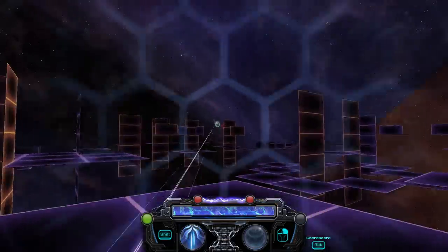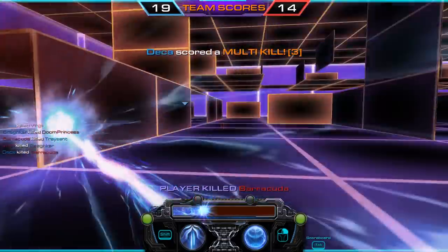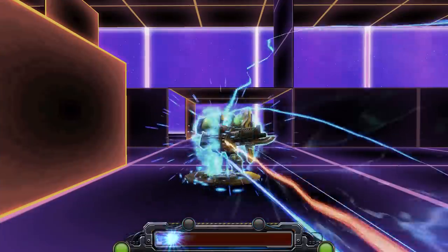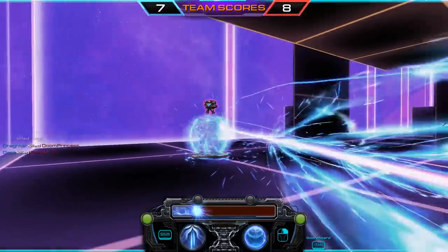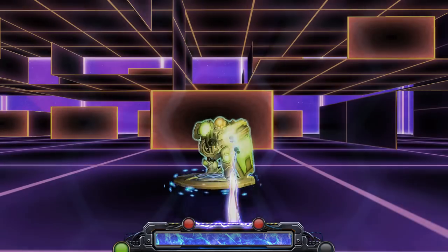Let's take a look at your abilities. Your basic attack is a quantum rifle, a channeled beam that takes out enemy players with one hit — that is, unless they are protecting themselves with the blast shield. Blast shield will grant you a temporary barrier that absorbs incoming attacks.